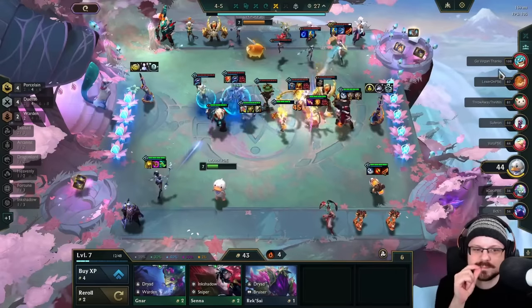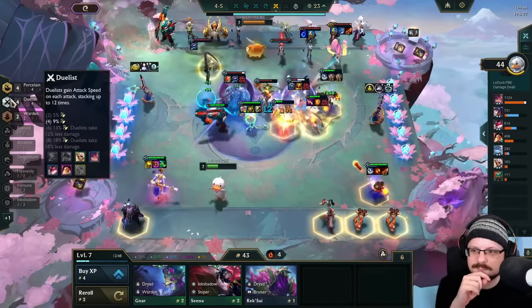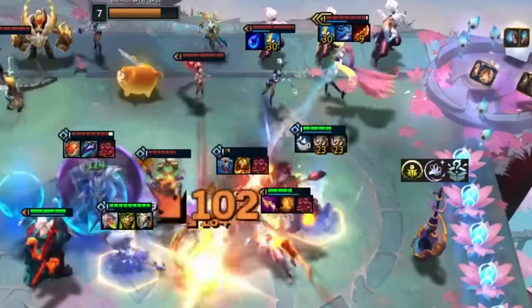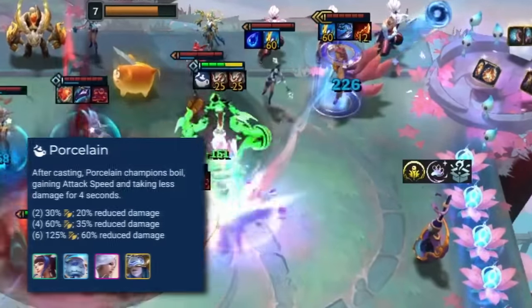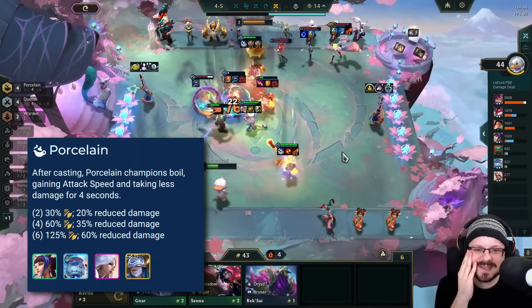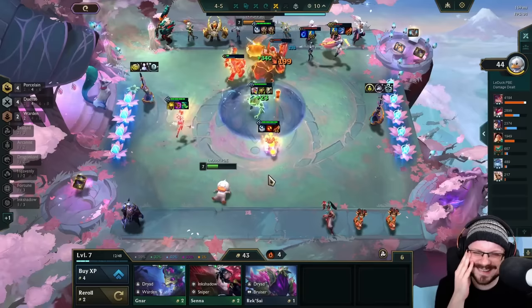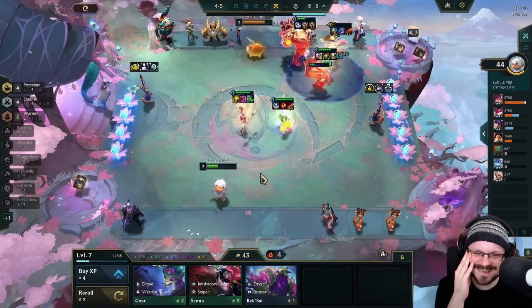Let's talk about one of my absolute favorite comps in the game right now: Cocaine Bear. As it turns out, Volibear might be the best user for the Porcelain Emblem in the game, as the trait gives a ton of bonus attack speed and damage reduction after every cast. Volibear is effectively permacasting, so you can expect to have constant uptime for this effect.